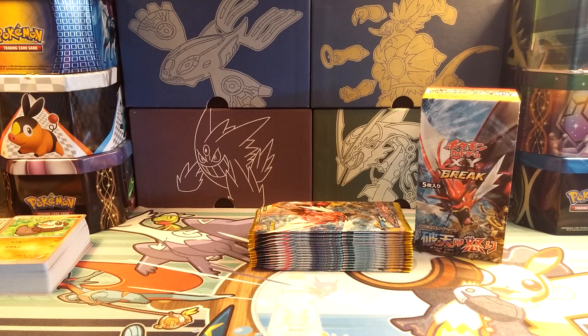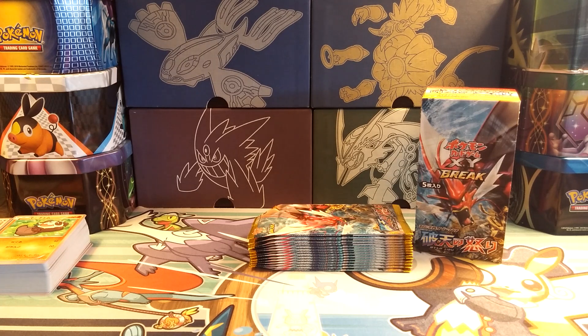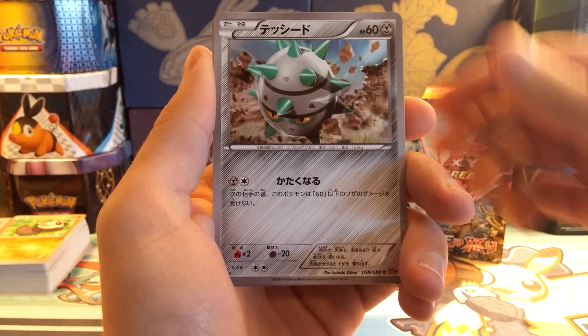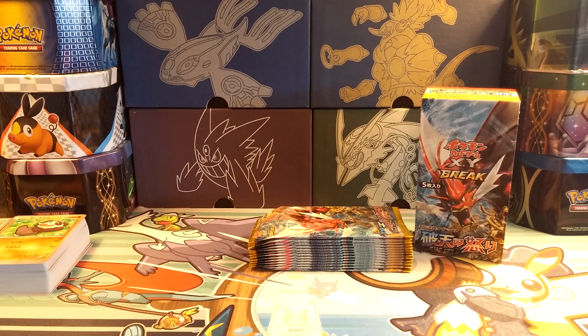I do not like the Breaks. I talked about it more in maybe Box 2 or Box 3 — I think they're kind of cheesy. I don't like the gold artwork; Pokémon aren't supposed to be gold. That's just not right to me. The color scheme, the holo pattern is whack. I don't know what they were thinking — like some weird psychedelic... Really not a huge fan of the Breaks.